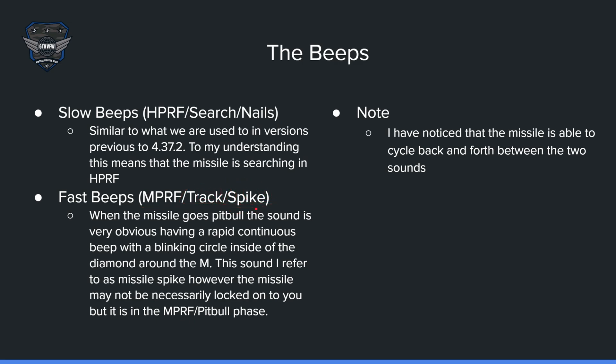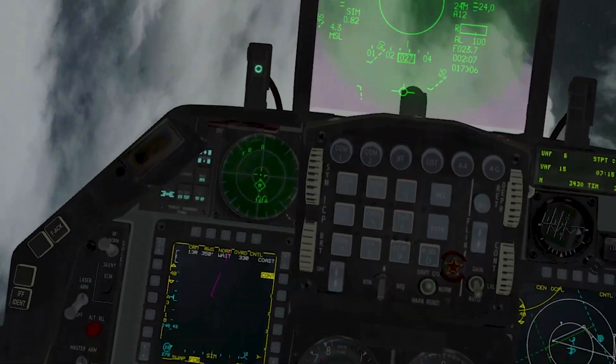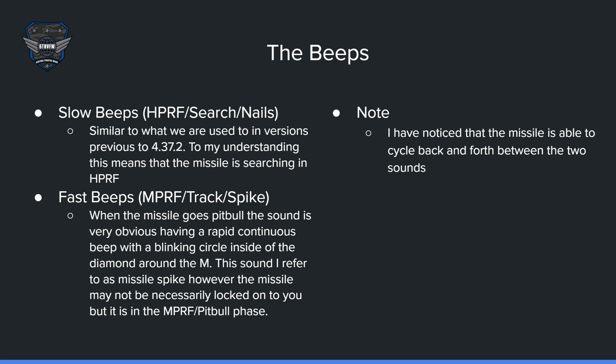When the missile goes pitbull, the sound is very obvious — a rapid continuous beep with a blinking circle inside of the diamond around the 'M' on the RWR. These sounds are referred to as a missile spike. However, the missile may not necessarily be locked onto you, but it is in the MPRF pitbull phase. If there's a missile out there in the MPRF phase, it's probably pretty close, so defend even if it might not be tracking you directly.